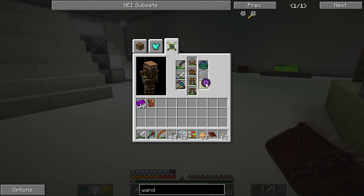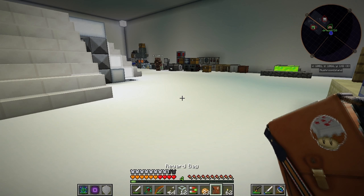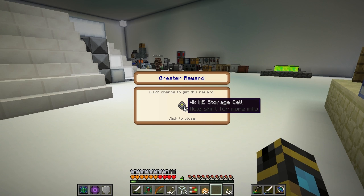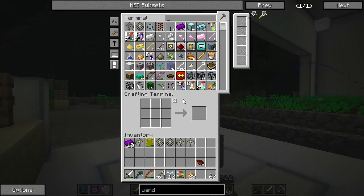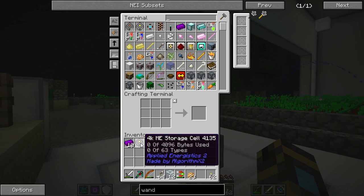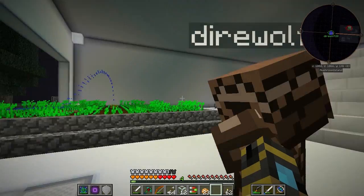So how much damage does that do? Two and a half hearts — that's not bad. That's actually not bad at all. I got five 4K ME storage cells from my reward bag. Sweet. I want to see if this crashes the server. It did not.